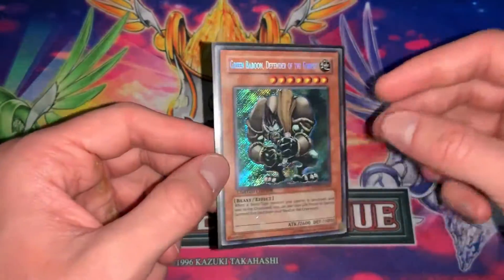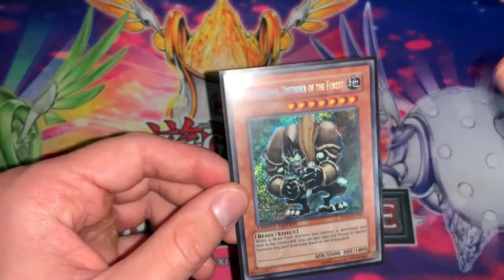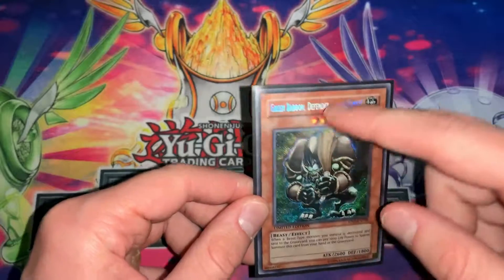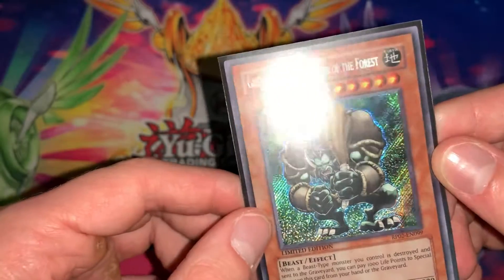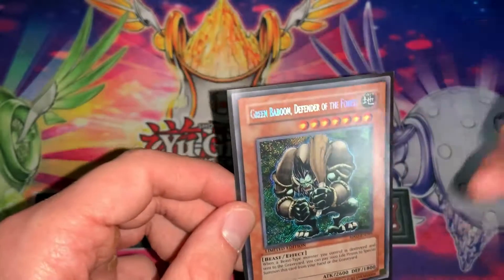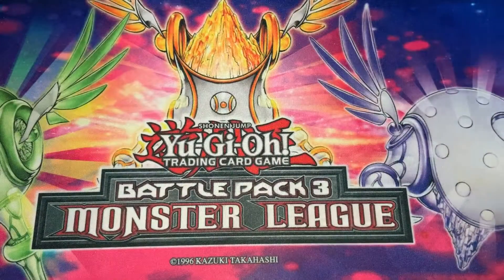Next is Secret Rare — probably my favorite foiling or second favorite. There are different variations of Secret Rare, and I would consider this its own rarity. As you can tell, it has the little holographic lines — like little dots — going through the card. You can see that on the bottom left there. This one has it going through the whole card, which is called a bleed. The lettering is different. You can get different misprints or variations where the letters are gold instead of silver.